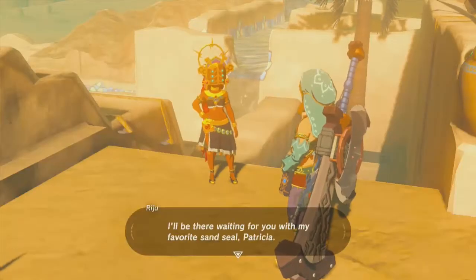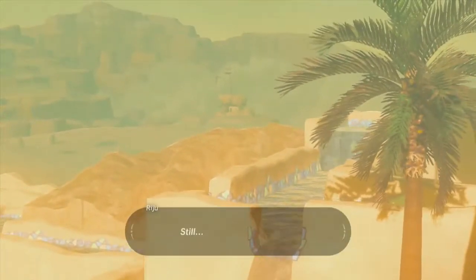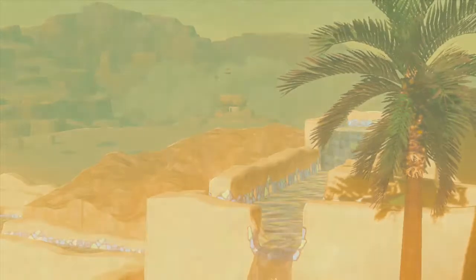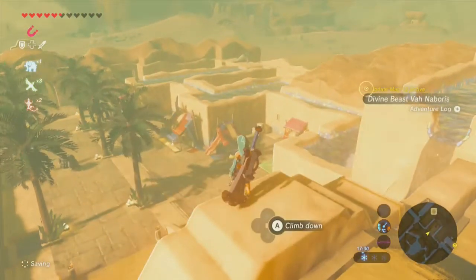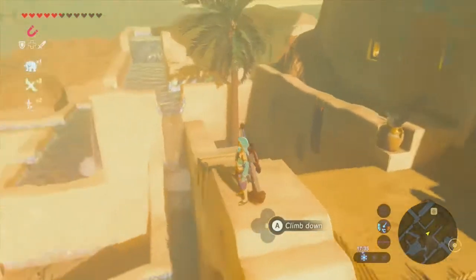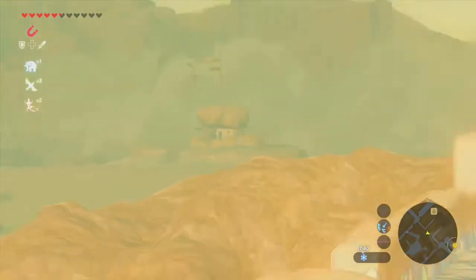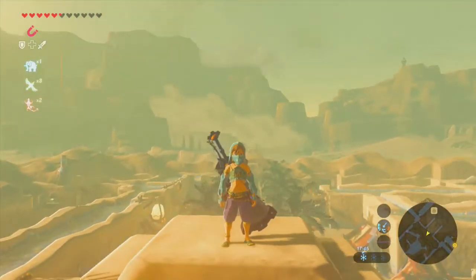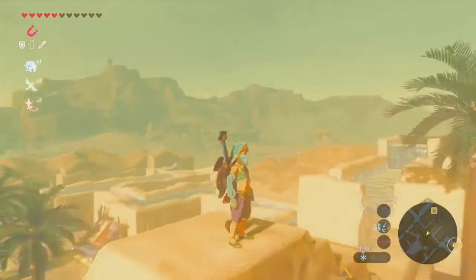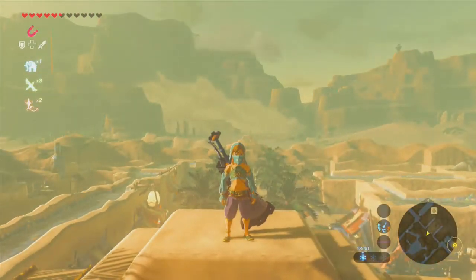As chief and as a Gerudo, I must find some way to stop that thing before it threatens my people — will you help me? Of course we will. Who would have thought that just before such a momentous battle, a simple confident pledge of support from you would be what puts me at ease. Let's meet at the lookout post south of the town — there's only one way to get close to Naboris, and that's with the help of the sand seal. I'll be there waiting for you with my favorite sand seal, Patricia. We have returned the Thunder Helm to Lady Riju and been given an objective to head to the lookout point on a sand seal to tackle Divine Beast Vah Naboris, which we will do next time. Thank you all so much for watching — next time we're going to be beating our final divine beast, and then after that, the finale!